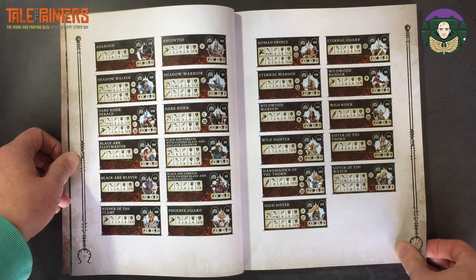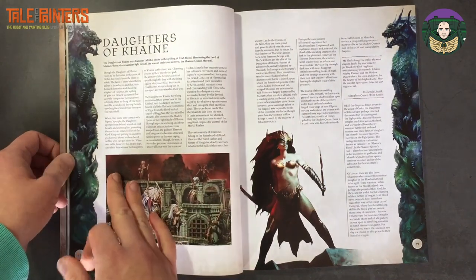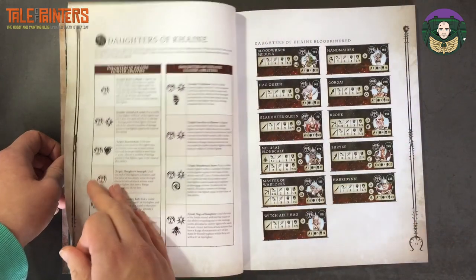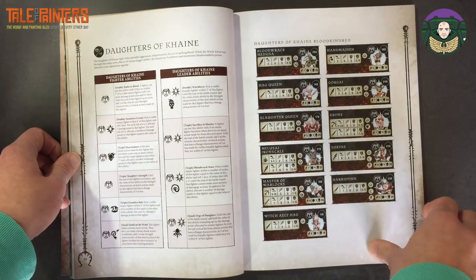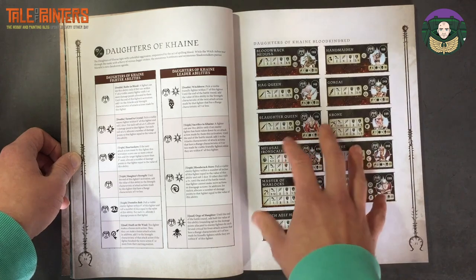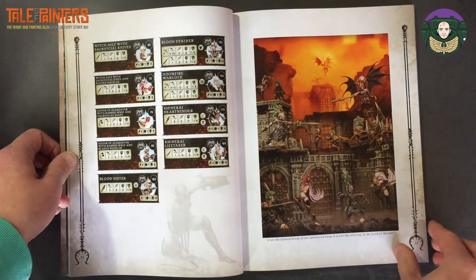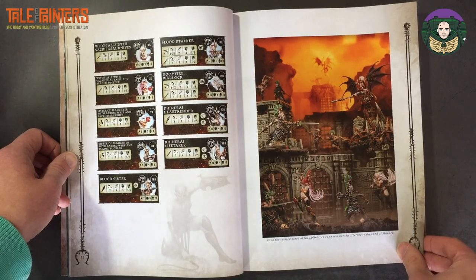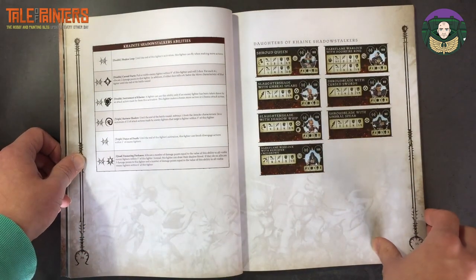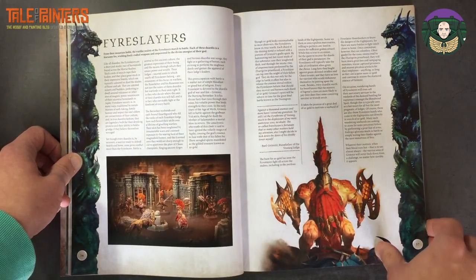Cities of Sigmar is huge — you can go all elf, all duardin, all human, or mix them all together. Then we've got the Daughters of Khaine, which still fall under Order. I'm currently reading the Book of Meraphai for Age of Sigmar, which is really interesting — I'm surprised to see they're still under Order considering they just betrayed Sigmar. There's loads of choice for your fighters, and then you've got the Shadowstalkers — the Daughters of Khaine and the Cainite Shadowstalkers — which is the same warband that was in the Warcry Catacombs set.